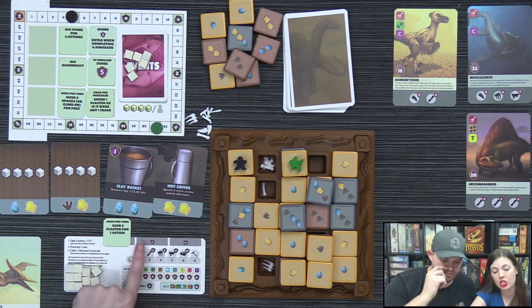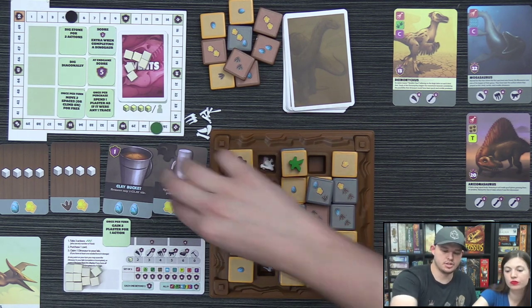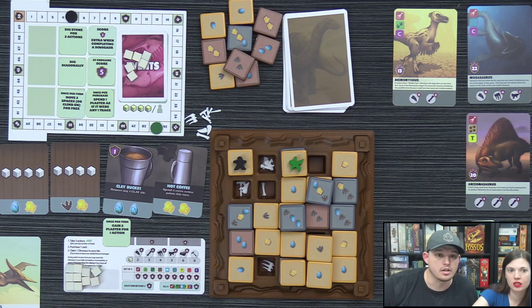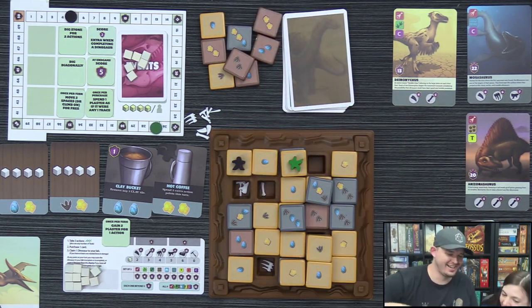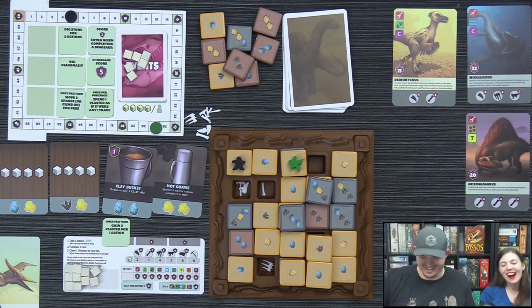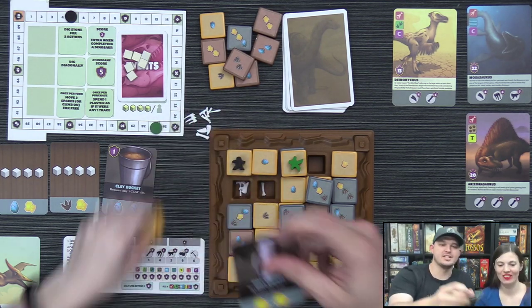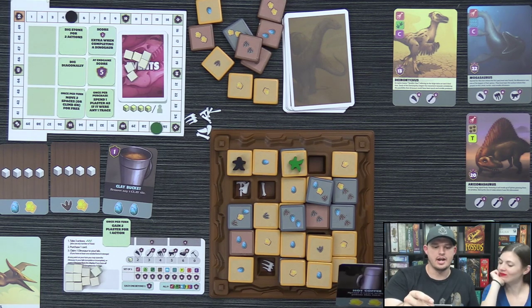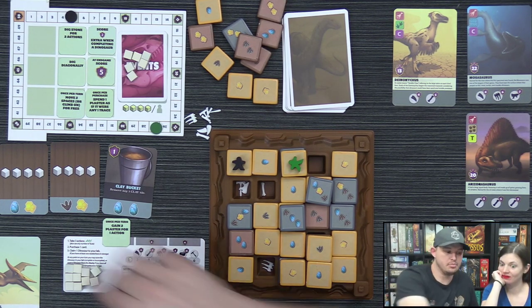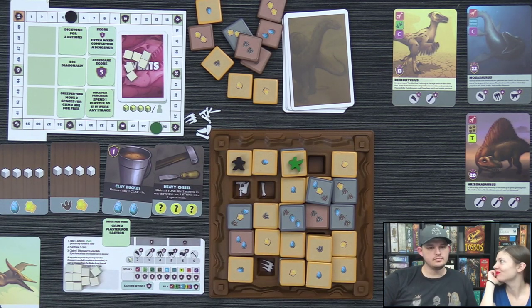The hosts note that if you don't cover board spots they'll earn you victory points at the end. Lizzie uses an action to put sand back on the board — finally using that option. She then turns amber into the 'Hot Coffee' tool, which lets her spend it to gain two extra actions in a turn. A Heavy Chisel also appears in the supply.